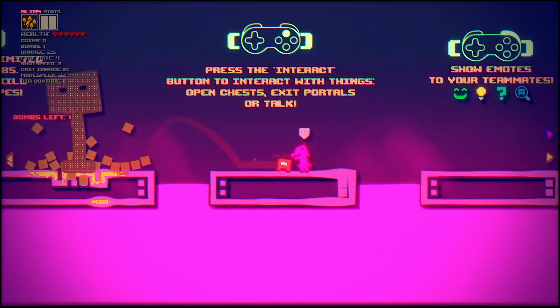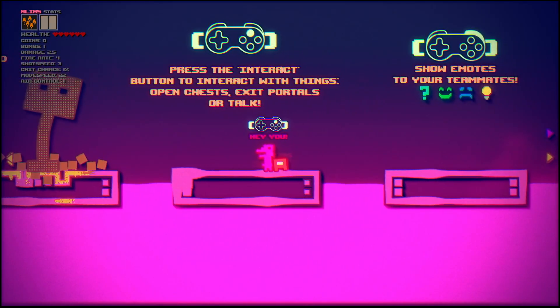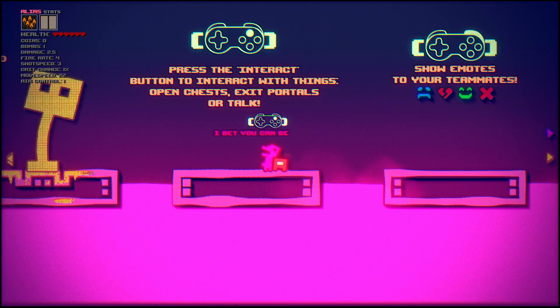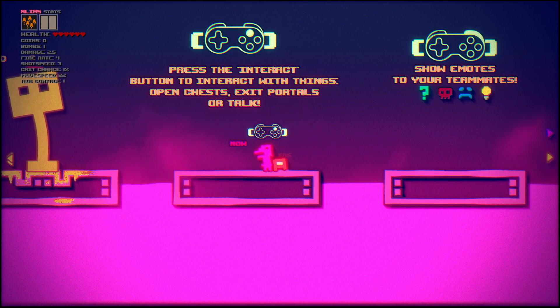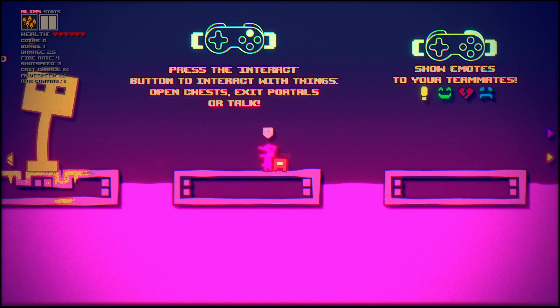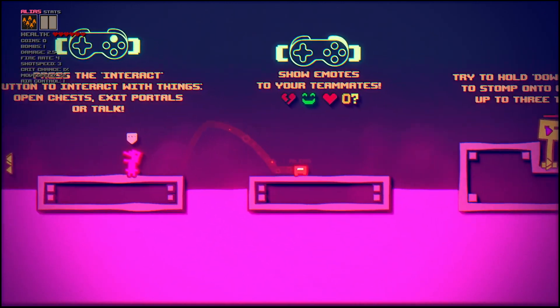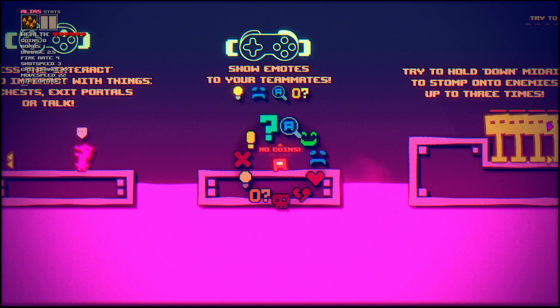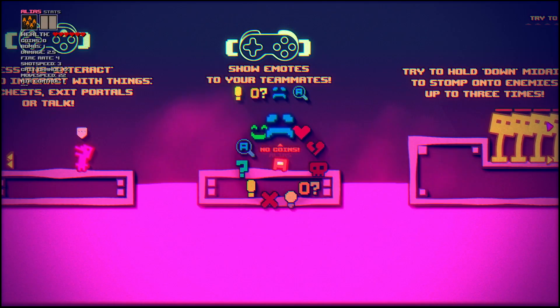Bombs insta-killing enemies is pretty nuts. Talk to people with Y. 'You look like a tough one — I bet you can beat this game easily. Now get going.' What a little goober. And there's also emotes with RB — RB and RT both work.